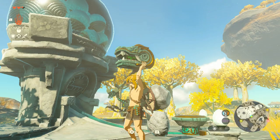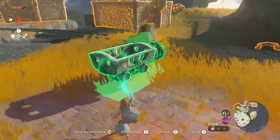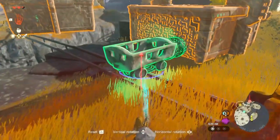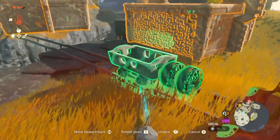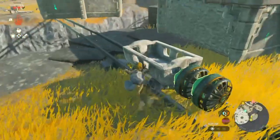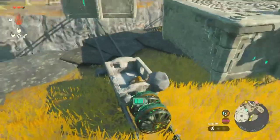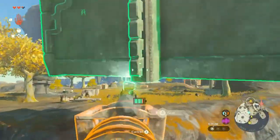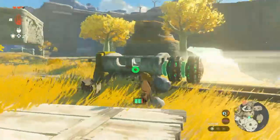Sometimes you can get portable pots, flame emitters, or fans — just different zonai parts you can use in the overworld. Here I need a fan to push this cart over this trail. I went a bit excessive; I wanted to see if two fans would push me faster, but you really only need one. To activate the item on the vehicle you just whack it with your sword, and there you go.